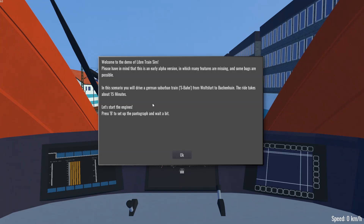Hello and welcome. This is the demo of Libre Train Sim, an alpha version — about 15 minutes of playtime, I think more actually. You play an S-Bahn from Wolfsfurt to Buchenhain.